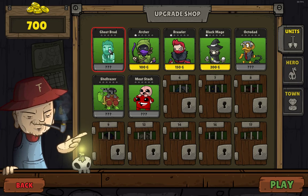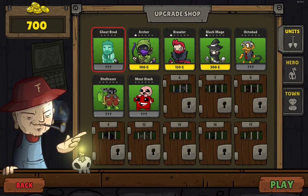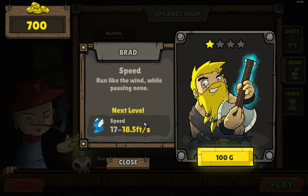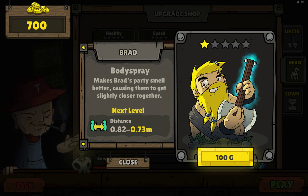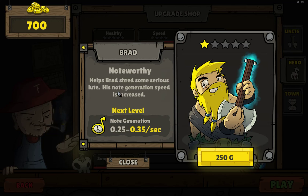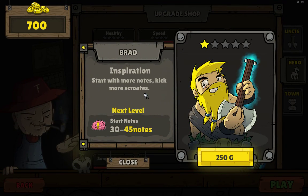I want to select your energy — that's Brad. So how do I get these guys? Question marks. Oh, there's more here. So I can speed — run like the wind while passing none. Haha, that took a second. An upgrade to my speed permanently. Body spray? Makes Brad's party smell better, causing them to get slightly closer together. Speed is increased. That looks useful. Inspiration of the brain — start with more notes, kick more scrotes.